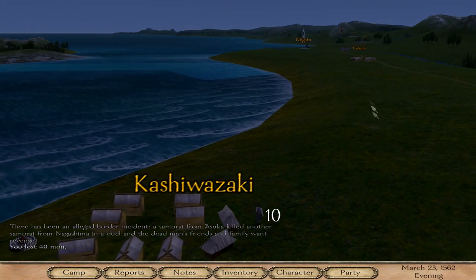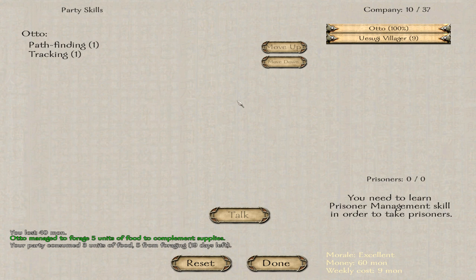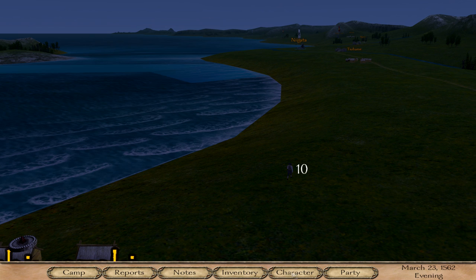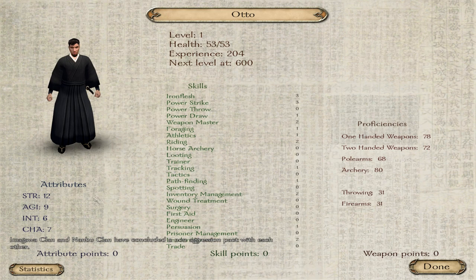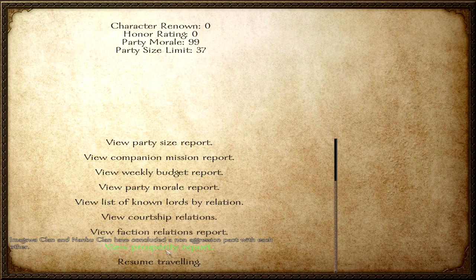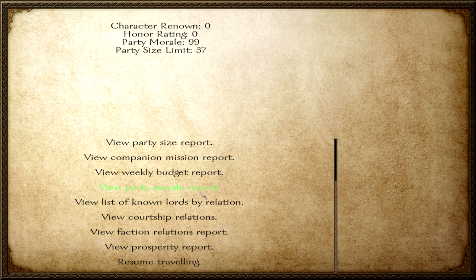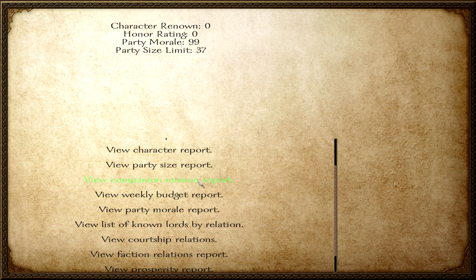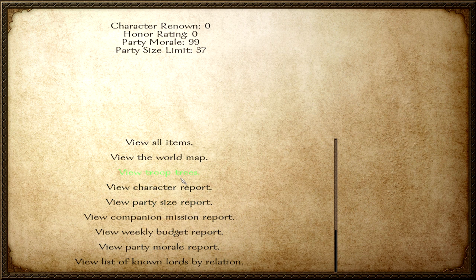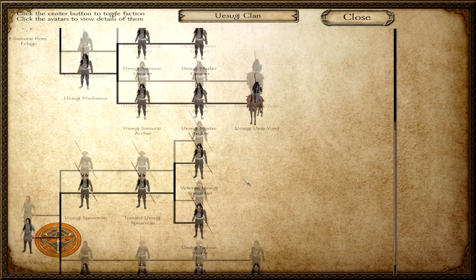What's our gold count? Okay, so this is a new UI — not sure if I'm liking it or not. We can have a party of 37. So far, so good. The character sheet is more or less the same. Looking at reports: prosperity, faction courtship, known lords, budget, companion mission, party size, character report, troop tree — oh, we can actually view troop trees here! Not sure if Gekko Kujo had that; I just had a table open next to me from the beginning.